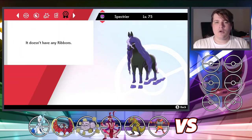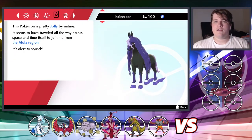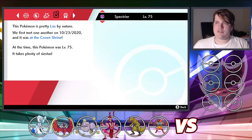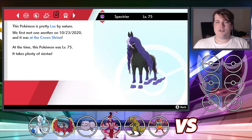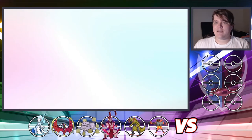It's a Lax nature. The nature for the combination of the two is based on the nature of Calyrex, obviously, because it no longer is Spectrier — it is just Calyrex. I'm going to show you also how to combine the two back together.